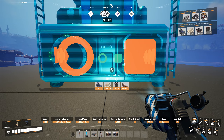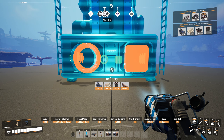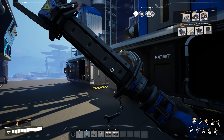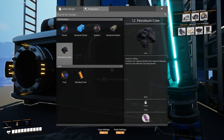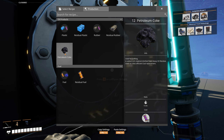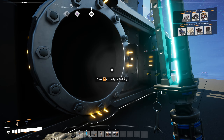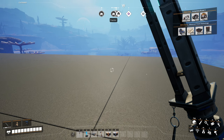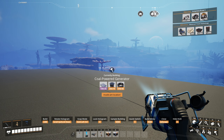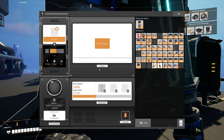I'll put these guys right here. So we will have one, two, and three — they'll take care of the heavy oil by turning it into petroleum coke. The output is 120. What is the consumption of the coal power generator with petroleum coke?